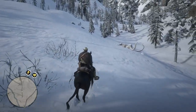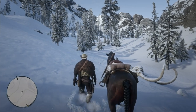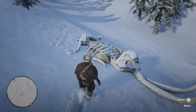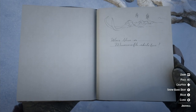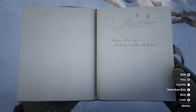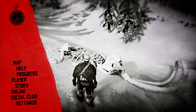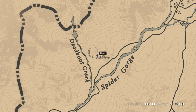This location is one of those where John will sketch in his book — it's some mammoth bones. The mammoth bones are located on the map right here where the player is, and it's by Dead Boot Creek and Spider Gorge.